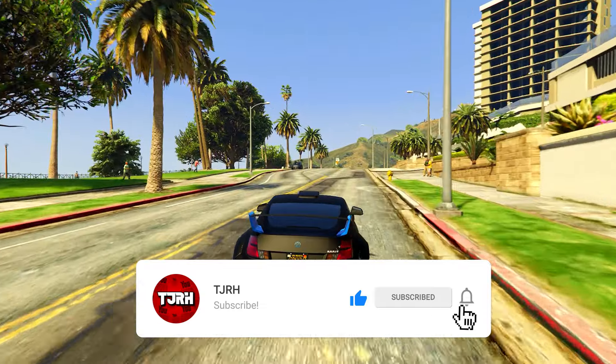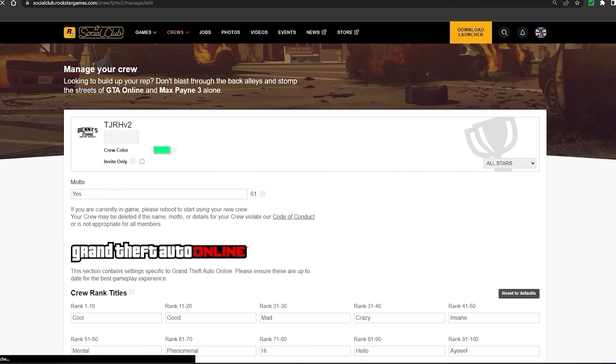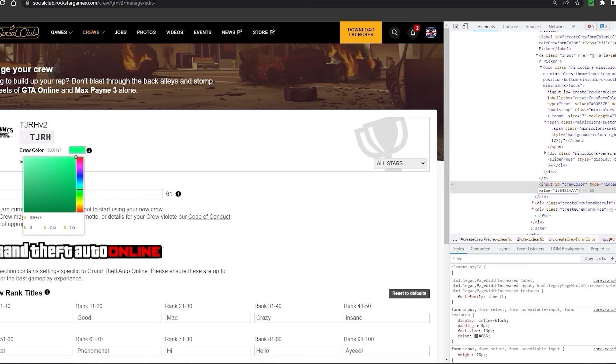First I'll show you how to apply these crew colors. To apply them, you need to log into Rockstar Social Club and own a crew so that you can edit it. Go onto the crew and hit edit, then on the color box right click and hit Inspect. Some of the hex codes in this video you can just type into the hex code box, however some you will need to use this inspect method.